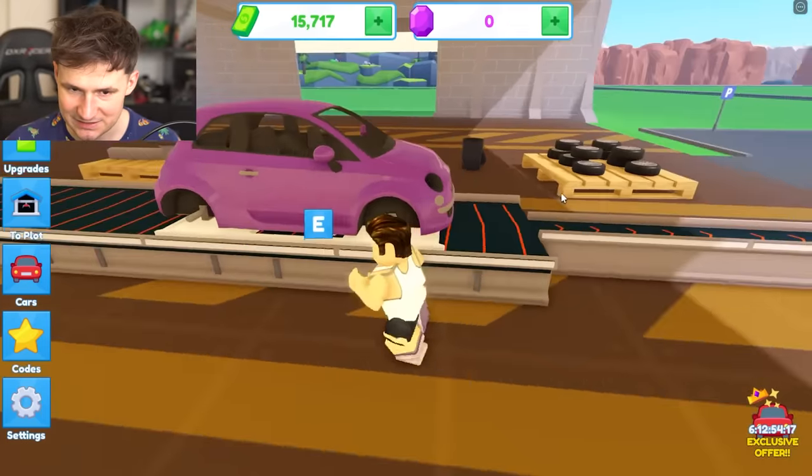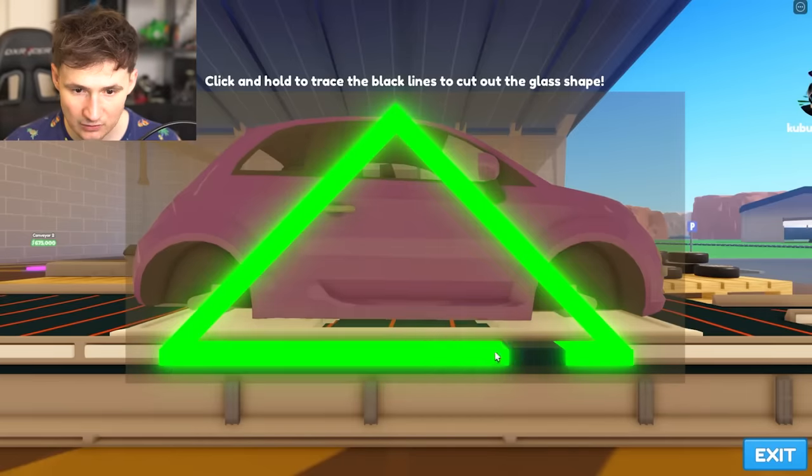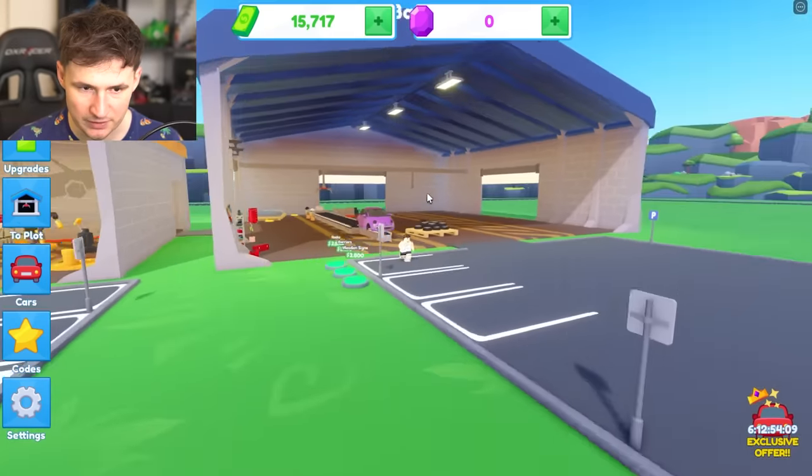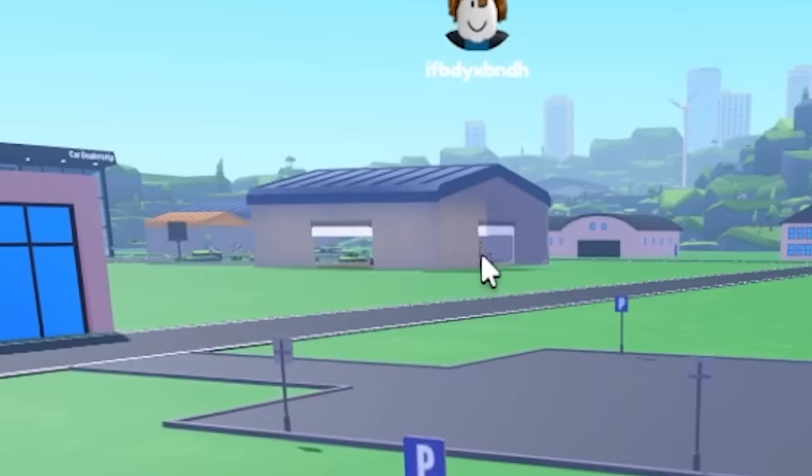Looking good — that's a nice color choice. Cutting out glass shapes. There we go. What was our neighbor doing? Is he even here? Oh, there he is. I hate him.